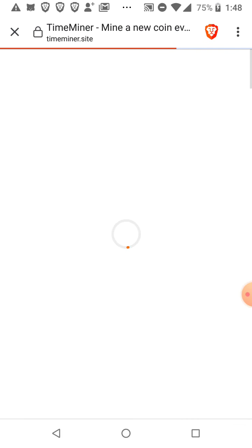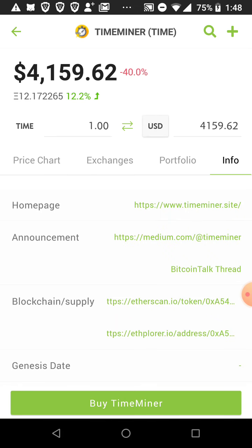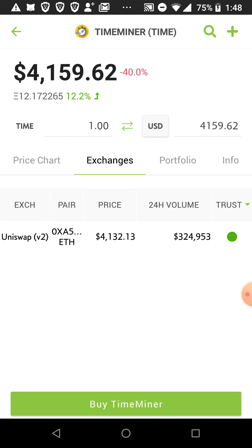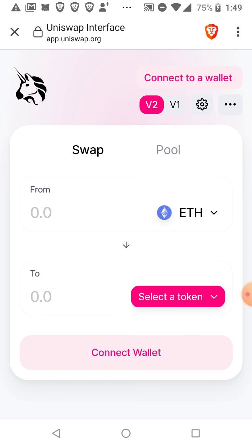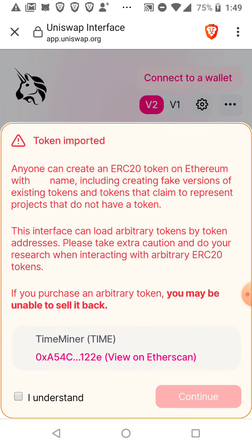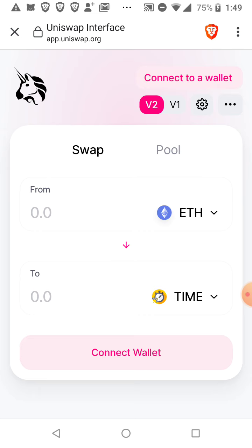The coin is right here on CoinGecko. You need to find it — just go to exchanges and click on Uniswap. You need a MetaMask wallet to collect the rebase, or you can use Trust Wallet. If you think these videos are cool, like, subscribe, and leave a comment. Click the notification bell.